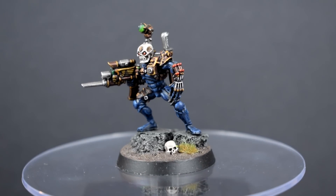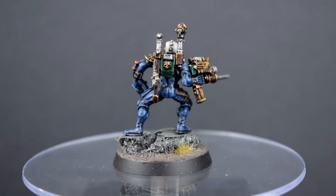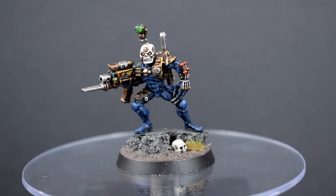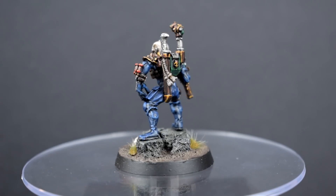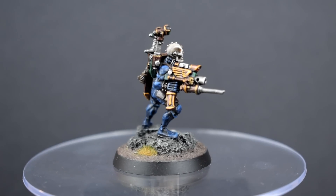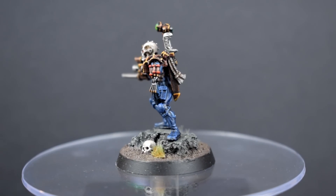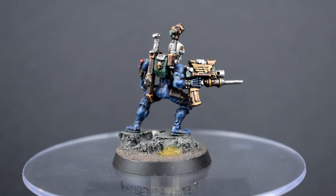Next we have a 1995 Eversor Assassin sent in by Rich. This lad has also shown up in a Codex Compliant — the last one, to be precise. I decided to go with a dark blue bodysuit rather than black, and I'm glad I did since it allowed me to get much more depth out of it. Plus there's something very second edition about dark blue and bronze to me — I think it's probably remembering the old chaos boxes. If I'm honest I kinda prefer this model to the modern one. I think it's that the modern one's base dominates it so much, whereas with this old one you're free to base it however you want, although I did just put him on a tactical rock so I don't get any points for originality there.